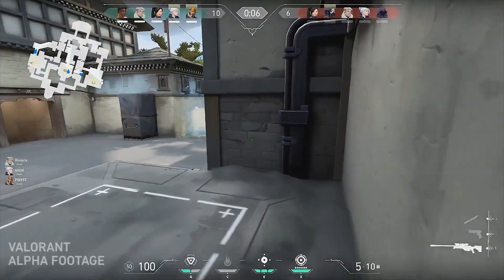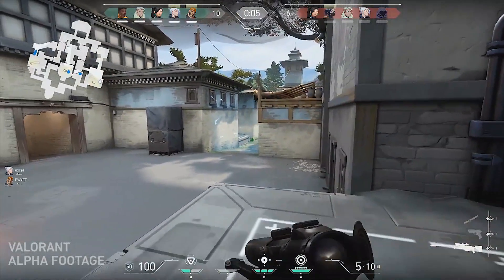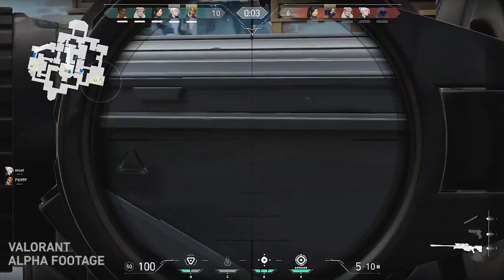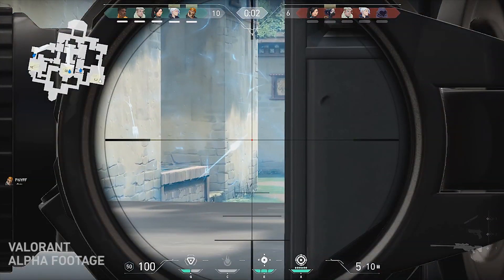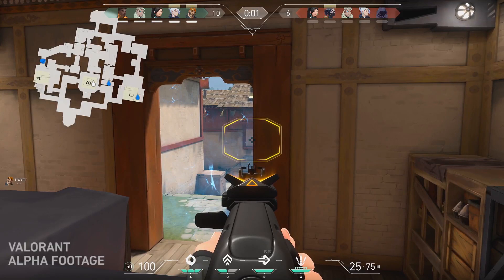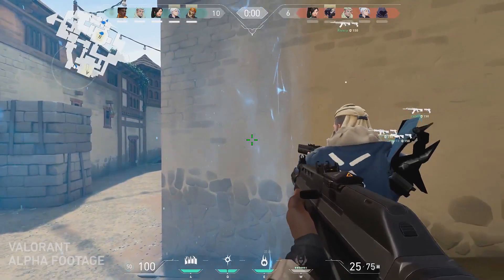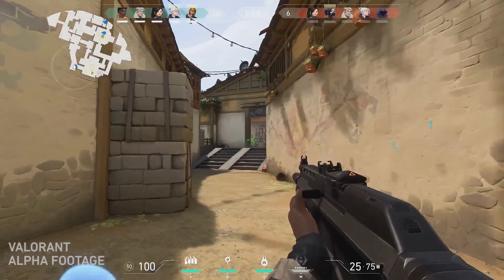These next parts show a lot about the gameplay dynamic of Valorant. Top of your screen, there is a countdown timer ticking down to zero, and a blue force field in the middle of your screen. From what I can see, this is a physical force field — nobody can go past it. However, you might be able to shoot through it. The players are rubbing up against it as it ticks down to zero, and then it drops and goes straight into combat.